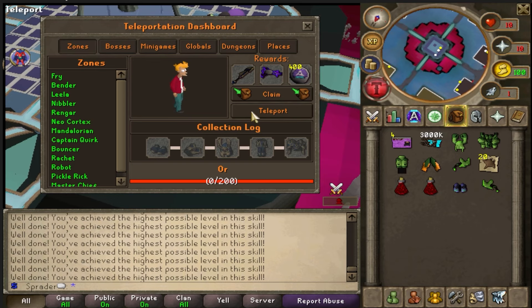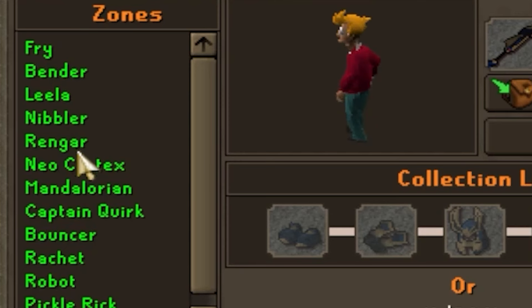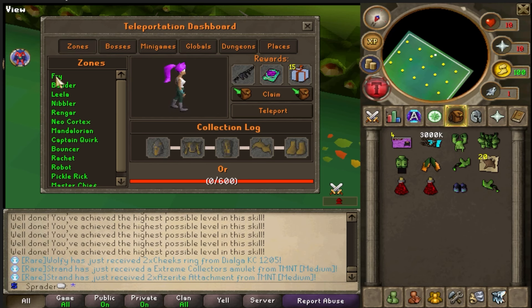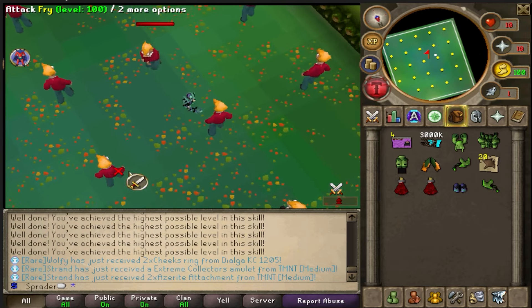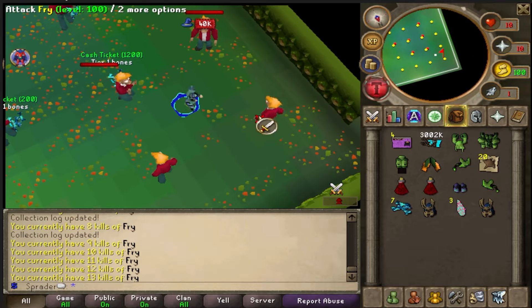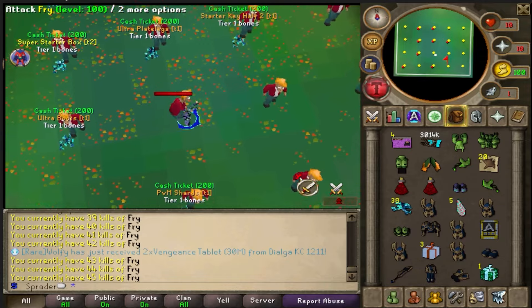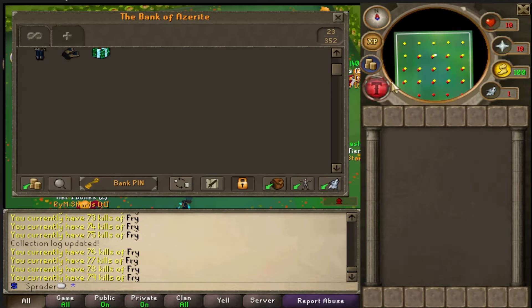Once you have your full T3 mystic set, go back to the Fry zone on Azurite. There are all these different teleports — you've got Fry, Bender, Leela, all of these zones. As you complete them you can progress to the next one. You start with Fry, and you must obtain all of the rare loots or kill 200 of them to move to the next zone.